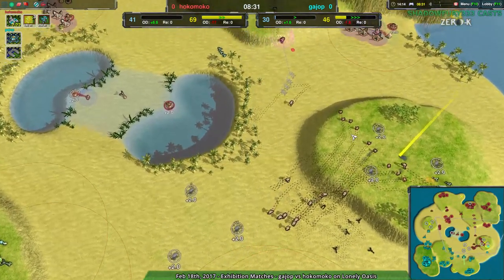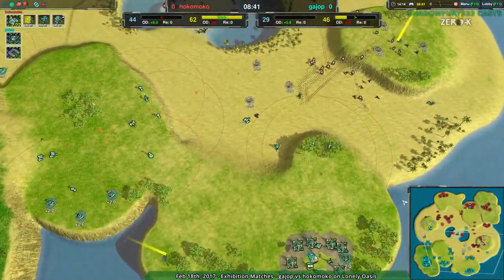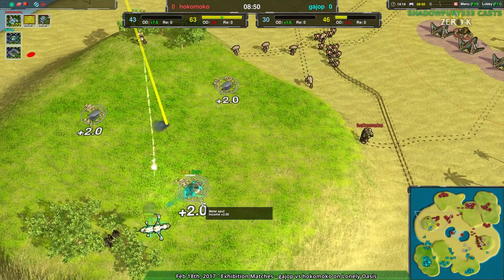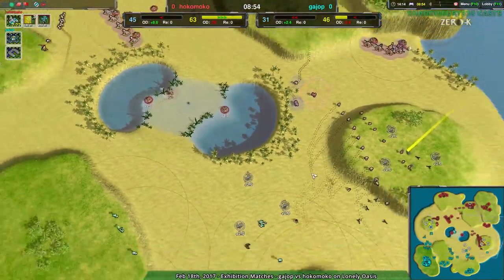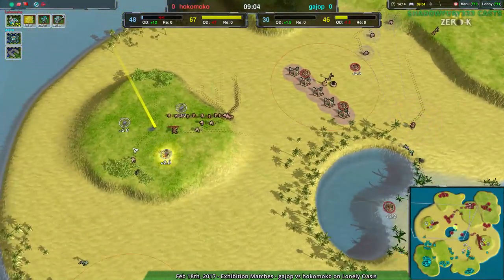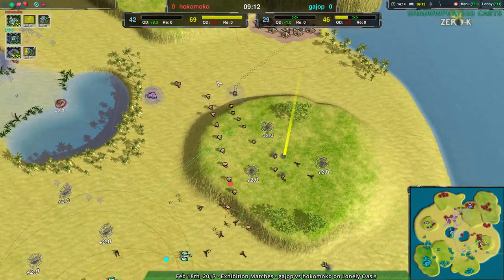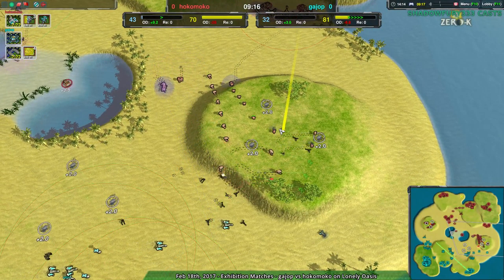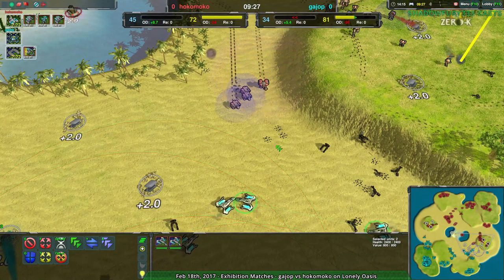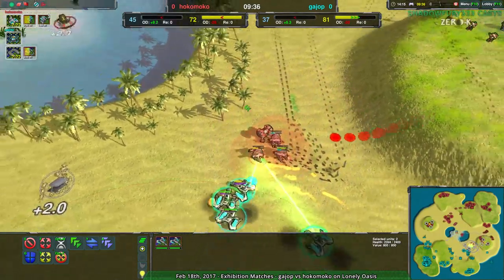Gaiop is trying to chip off a little bit of the forces here and there to make Hokomoko's life a bit more difficult, but it's not working. Hokomoko at this point is pretty well set up to push in, or at least to dig in. They haven't even rebuilt their main base metal extractor, so I'm not sure how much they're planning to dig in versus just push forward and wreck everything. It looks like Hokomoko is going for the western plateau, and possibly the eastern plateau. Nice move with the maces from Gaiop — given that Hokomoko had only really gone for bandits, even with the thugs, it's going to be difficult to hold these maces off.